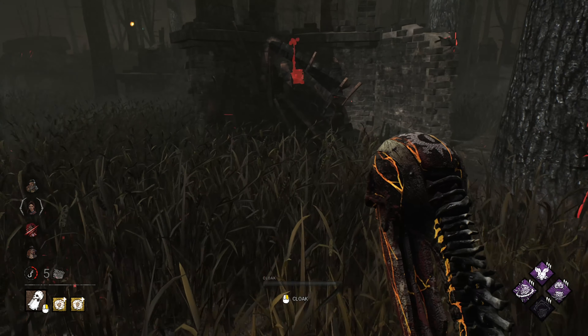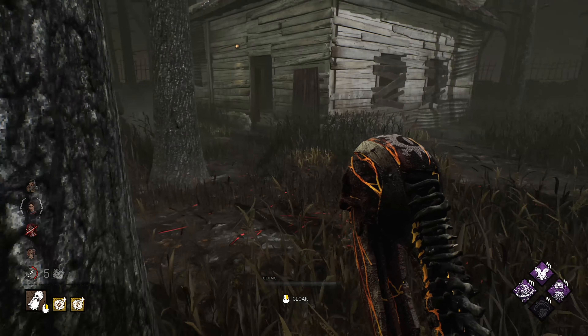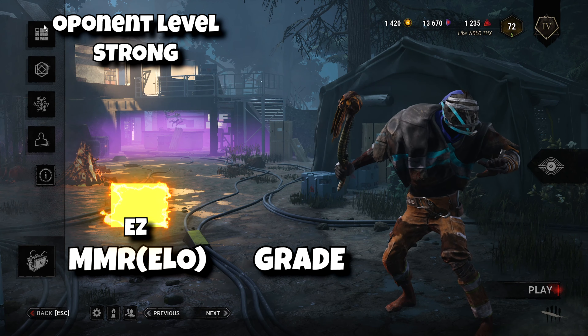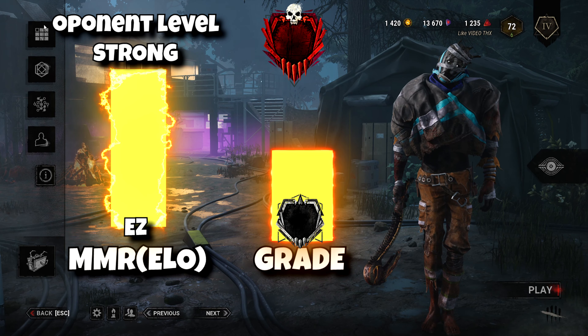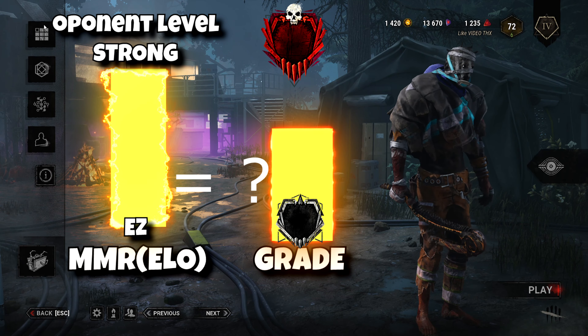I need to understand this to break the world record and obtain the fastest Iridescent 1 grade ever. Imagine two pillars. One is MMR — we'll call it ELO — your rating that will try to match your opponents. The higher the pillar, the stronger your opponents. The other pillar is the grade system. In a normal game, higher grades require matching higher ELO, but in Dead by Daylight it is completely unlinked.